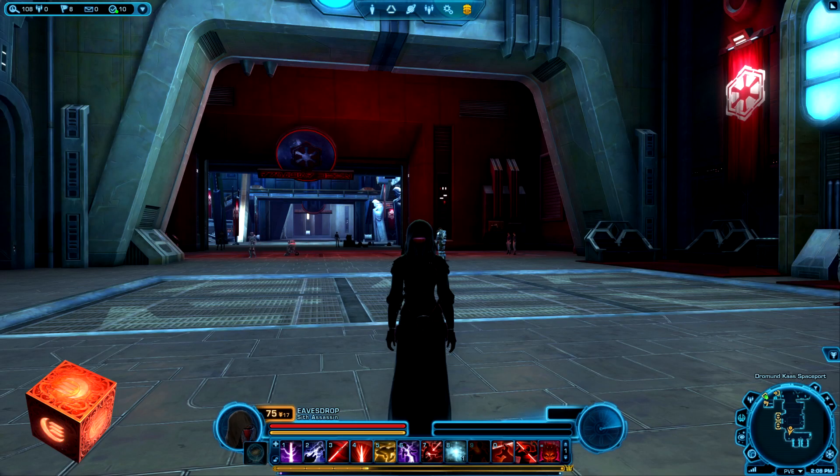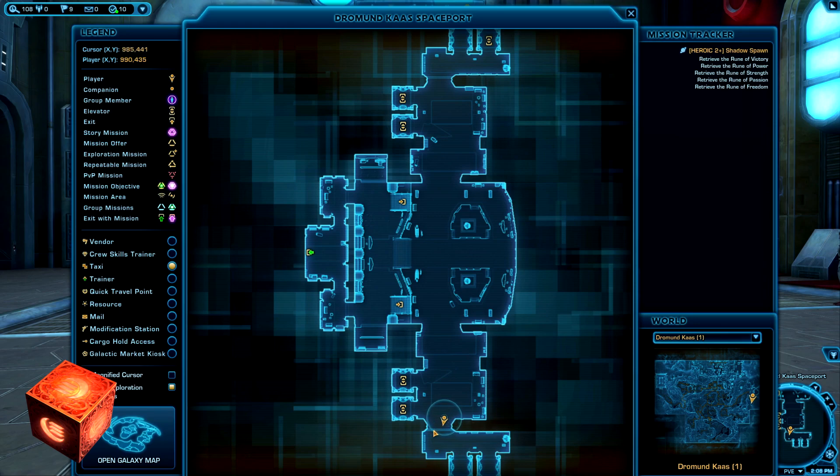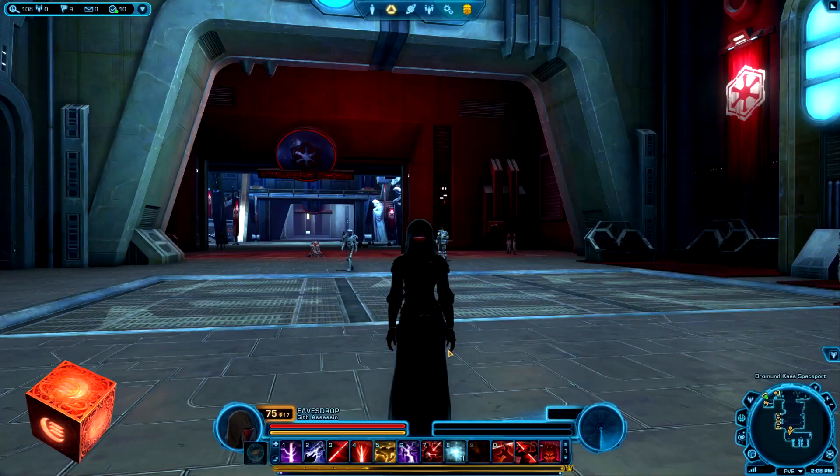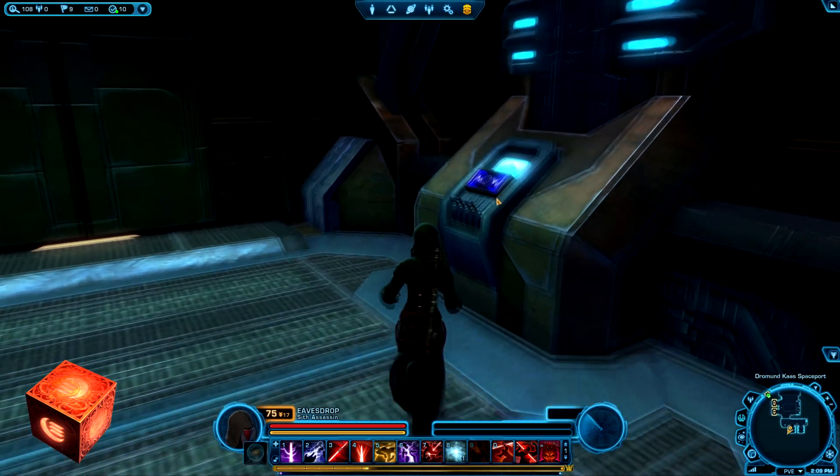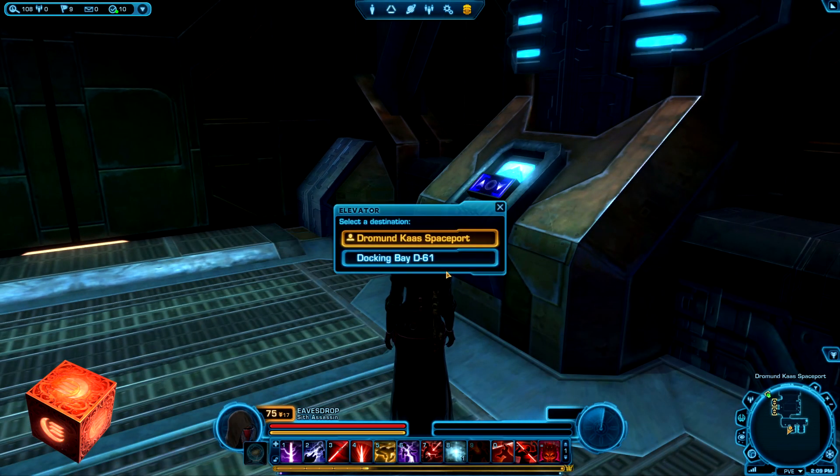The first Datacron on Dromund Kaas, the Red Mastery Datacron, is hidden inside the Spaceport. You can quick travel to the Dromund Kaas Spaceport on the far right of the map, or you can take the Spaceport Speeder. Once you're inside, head to the very far south — there are some hangars there. They do not have an elevator icon, but the one that is open has an elevator to a hangar called Docking Bay D61. It's a little secret area that the quests do not lead you to.